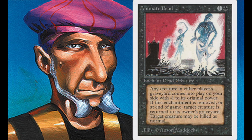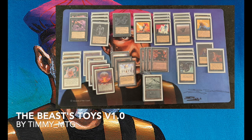The rest of the cards are pretty self-explanatory. This deck is called the Beast's Toys because it's based on Guardian Beasts — the artifacts are his toys. Notably, because I'm playing Demonic Tutor, I effectively have three Guardian Beasts instead of two. If I can't find a Guardian Beast, I can find a Demonic Tutor and tutor it up.